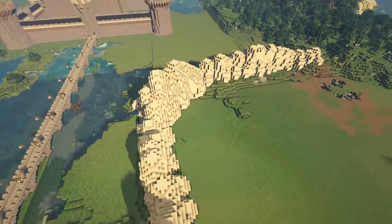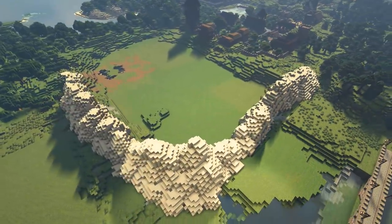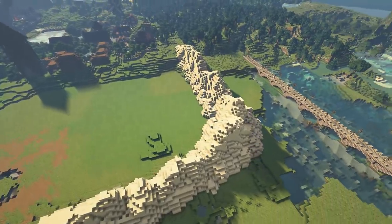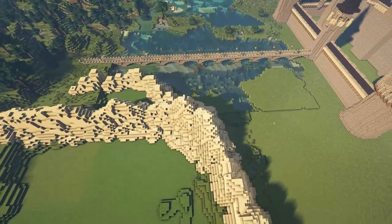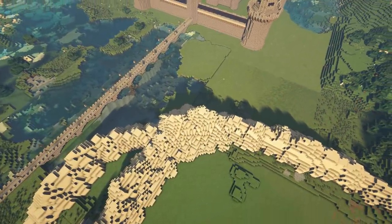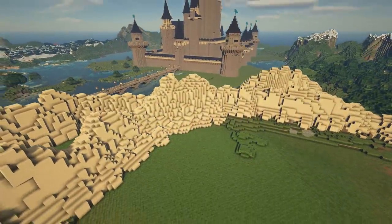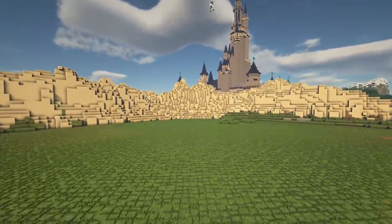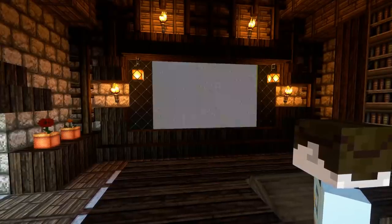I'm using just spheres of sand in a line to make a rough hill shape. The reason I'm using sand is because it falls down with gravity and creates a more natural-looking landscape. Also, it's easy to replace sand with stone and then give it a layer of dirt and grass on top. Anyway, let's head to the builder's shack and take a look at some designs to give us some ideas.